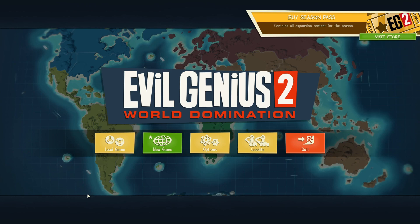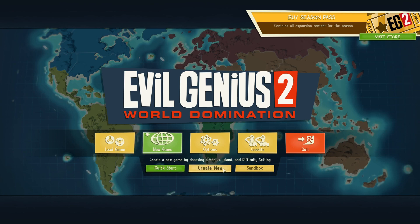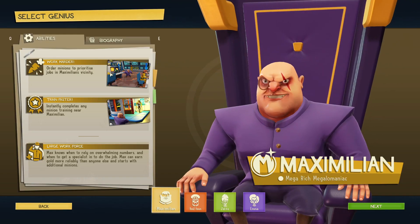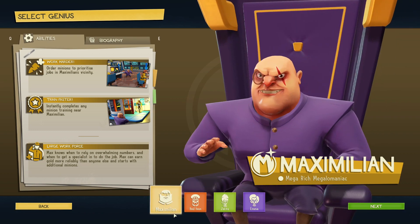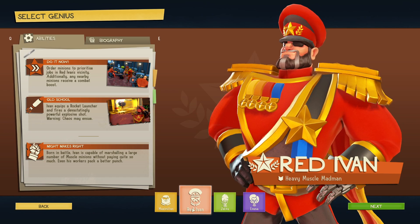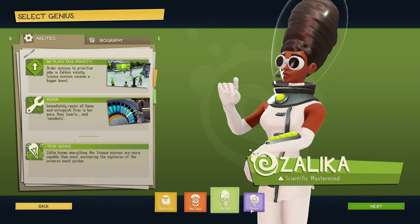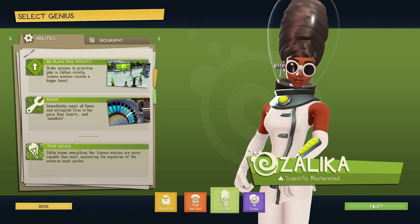Okay, I think it's looking good, we're gonna go ahead and start a brand new game. We're not gonna do a quick start, we're gonna do a new game so we can choose our villain. We have our choices of Maximilian, Red Ivan, Zalika, or Emma.